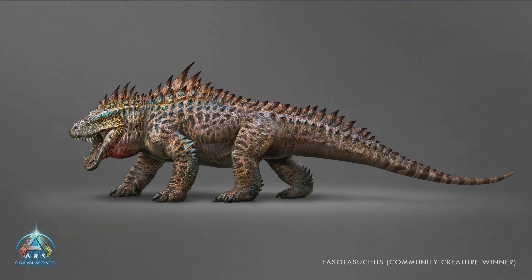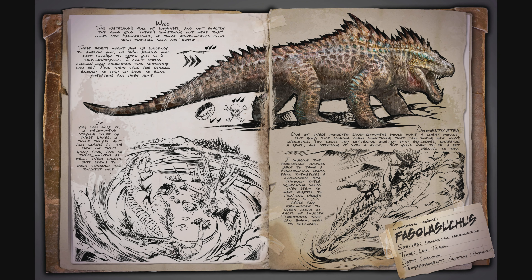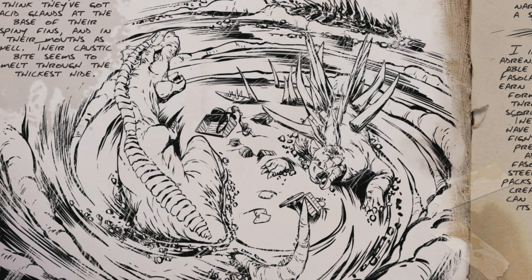The first creature being added is the Phasalosuchus, which won one of the community creature votes to be added to Scorched Earth. This one will be free, so every player on any map can use it. Basically this creature is going to be able to swim through sand like swimming through water — kind of like the concave editor from the Ark Editions mod. One of its abilities is circling a player or wild dino to create a sand whirlpool, which I imagine would sink them into the sand and slowly suffocate them.